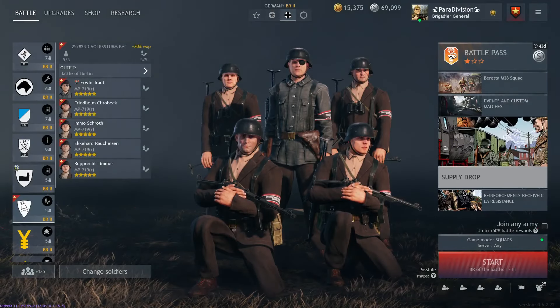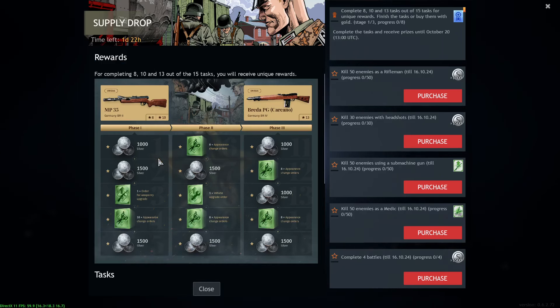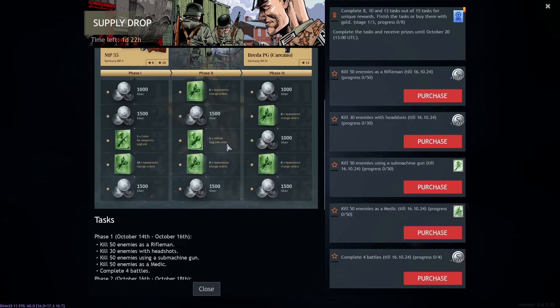On the right side, clicking on the event, you can see your tasks. There are three stages, each lasting two days. You do these tasks and get prizes, which are usually thousands of gold, weapon upgrade orders, appearance change orders, or the most precious: warbond club orders that can save you over 10,000 silver per usage on high-level vehicles.